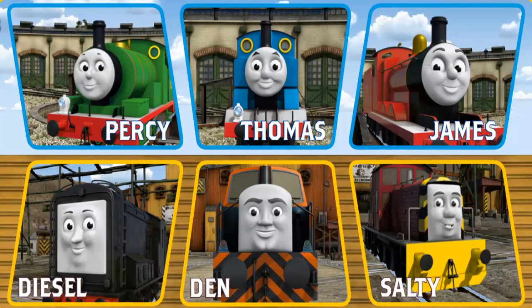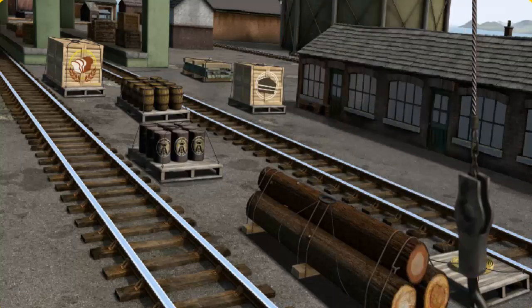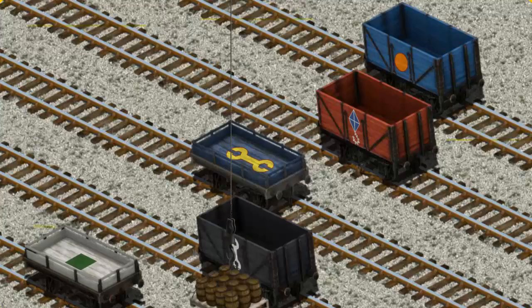Play again. It's a busy day at Brendam Docks. Thomas and his friends have many deliveries to make. Choose who will make the next delivery. Salty must deliver the water barrels to the steamworks. Show Cranky where the water barrels are. That's it! Let's lift and load. Now the cargo must be loaded. Help Cranky find the blue cargo car with an orange circle.